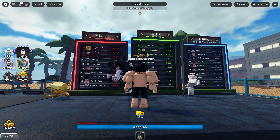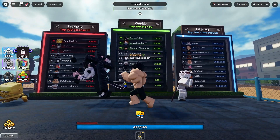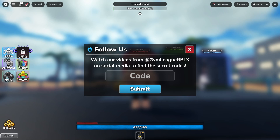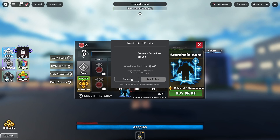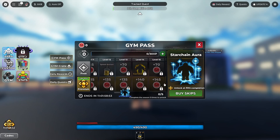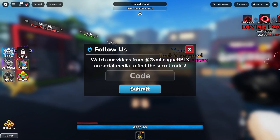This is the leaderboard — we got the top 100 money, which are the richest people in the game. We got the top 100 time played and top 100 strongest. What is the gem pass? Oh, it's like Fortnite — you can unlock the gem pass. How much is that? 263? That's actually not bad of a price. I would probably get that if I was an avid player of this game.